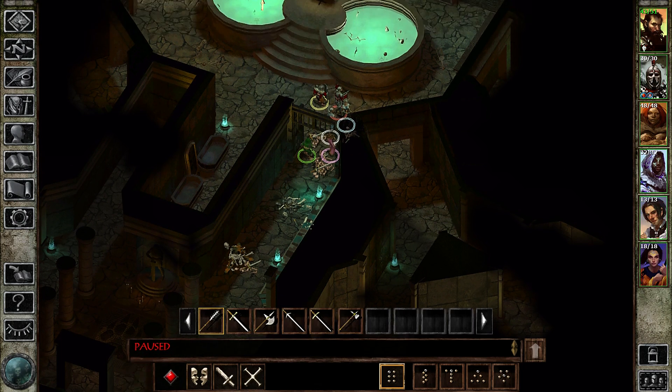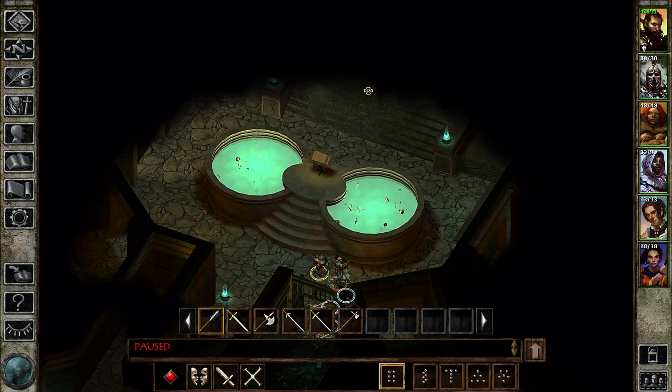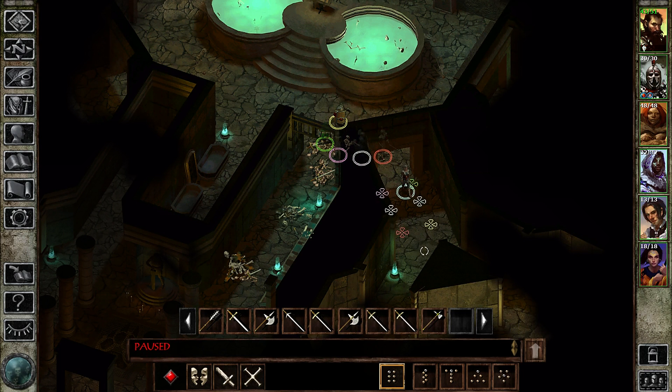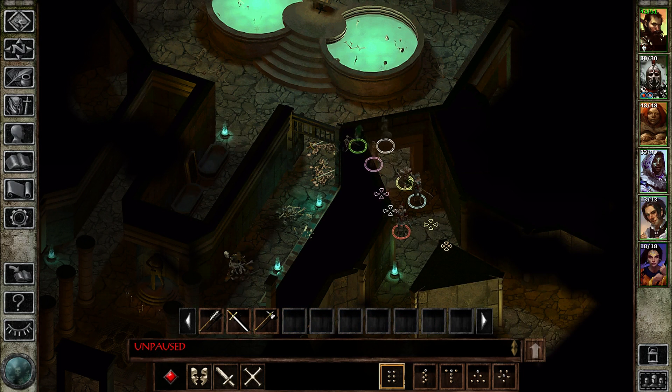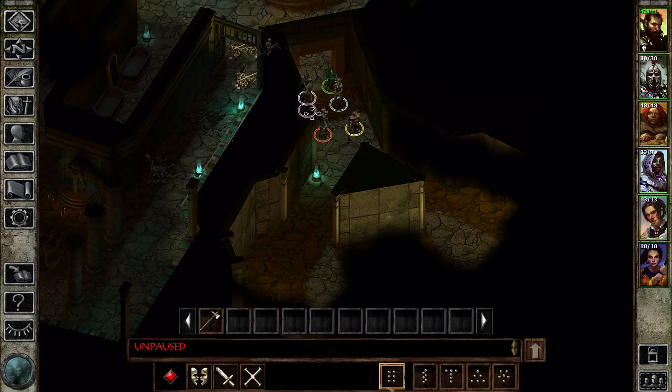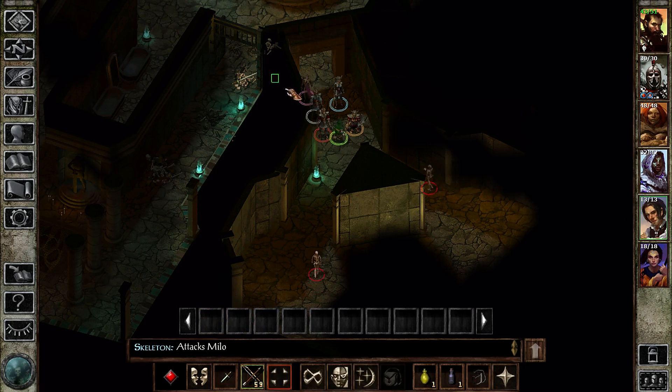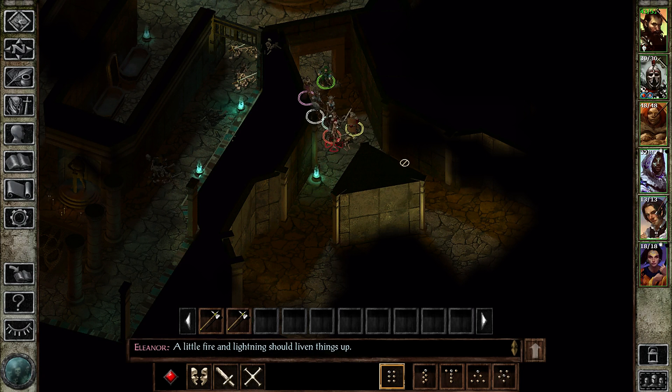Now the question becomes: do we try to clear this or go to the side passages first? A little fire and lightning should lighten things up.